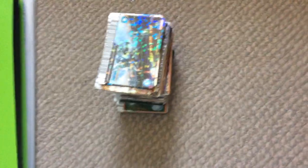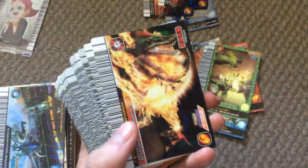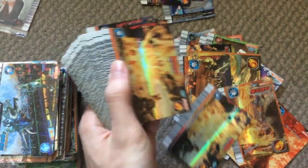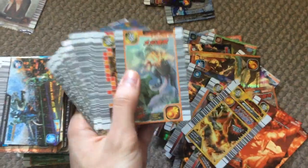Super moves — I pretty much got every super move except some Japanese exclusives. These are from my folder because I've taken them out. Lightning Strike, Fire Bomb, Air Raid Storm — a Japanese exclusive — Tornado Toss, Sonic Blast, Tragedy of the Sphere, Egg Attack. Two Crimson Flames — four in total, one in my folder, one going to Ultimate. Magma Bluster, Fire Cannons, Blazing Spin Attack, Volcano Burst, Burning Dash, some Death Fires, and Fire Bombs.